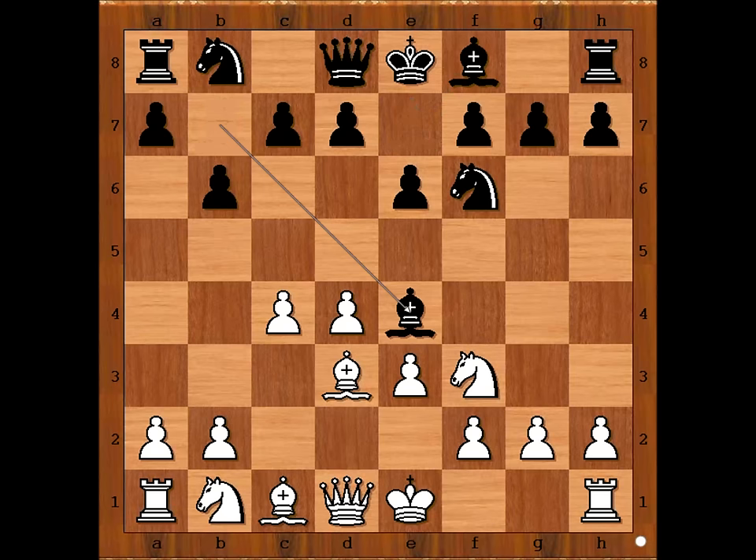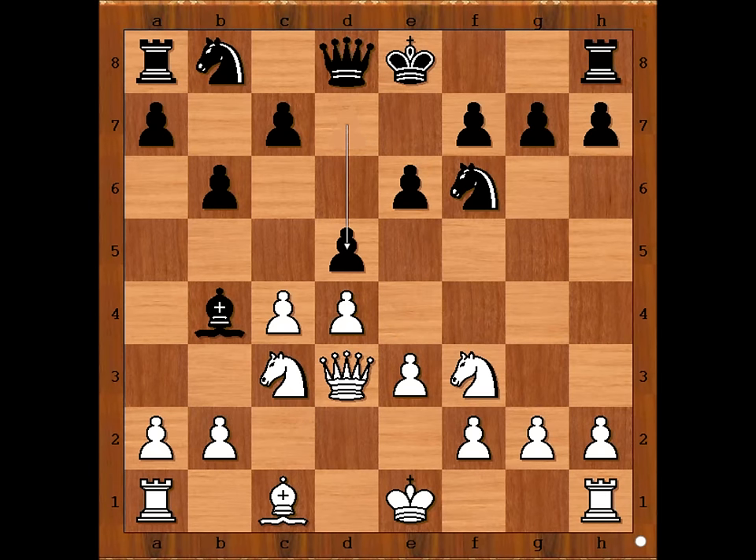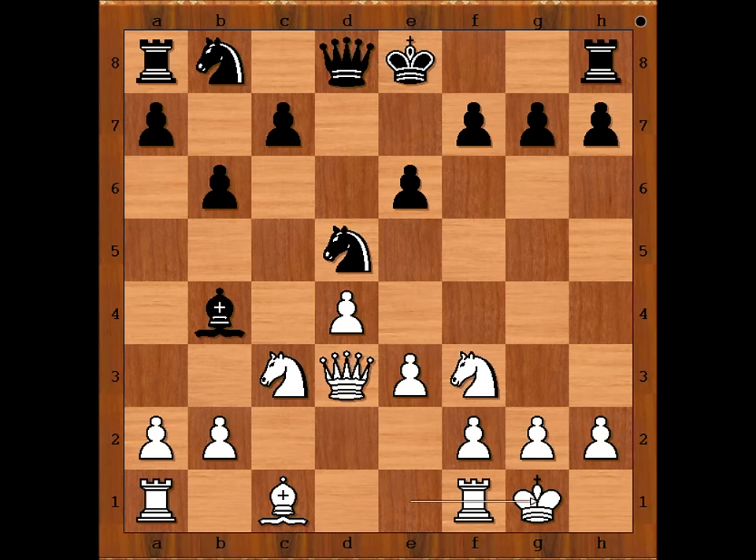We have Be4, Nc3, Bb4 pinning the knight, Qc2, Bxc3, Qxd5, cxd5, Nxd5, Sultanbeef castled kingside, knight takes knight, pawn takes knight, Bb7.